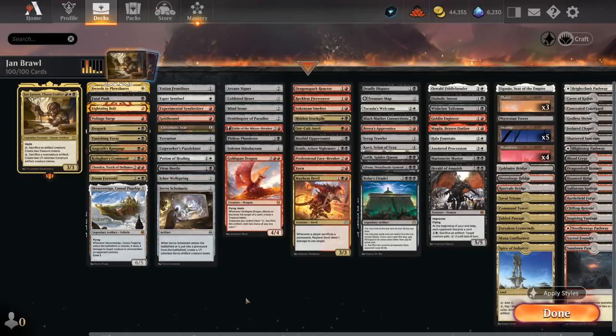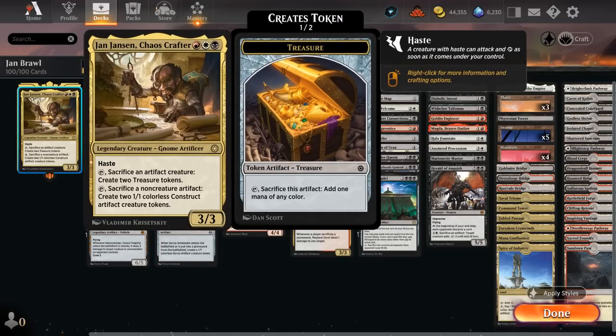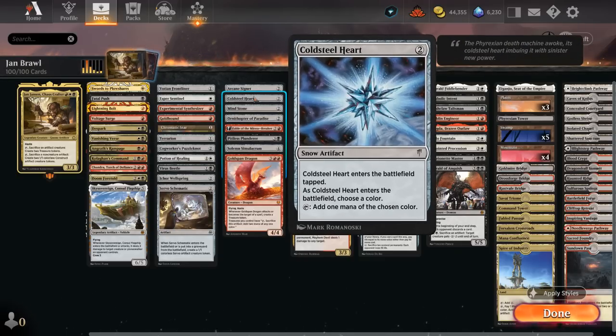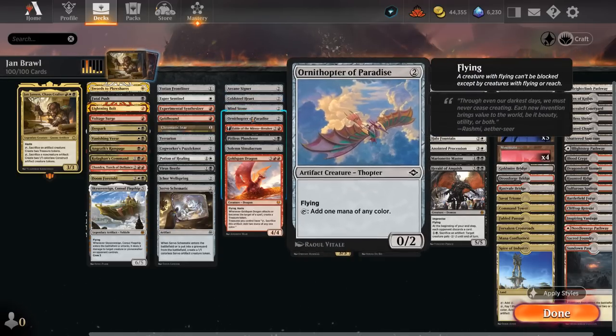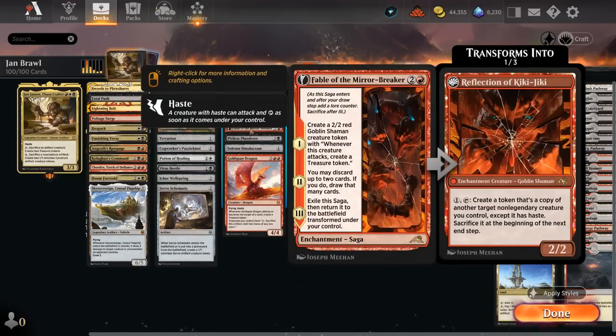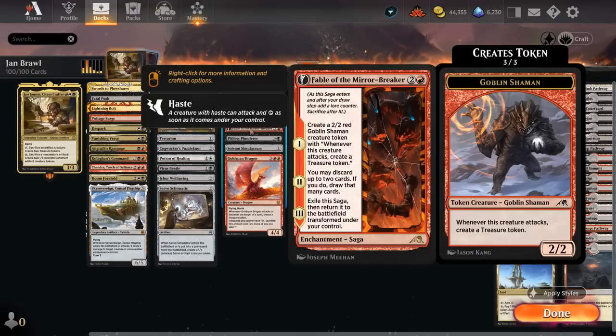The next section includes more mana acceleration. We can already make treasures with Yawn so we don't need a ton of it, but we're still playing Arcane Signet, Cold Steelheart, and Mind Stone as early mana artifacts. Ornithopter of Paradise is a creature we can sacrifice to Yawn after making one extra mana. Fable of the Mirror-Breaker can make treasures with the Goblin Shaman, which has great synergy throughout the deck, and Fable has a ton more to offer as well.